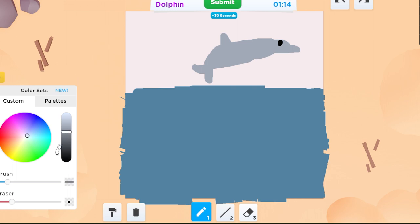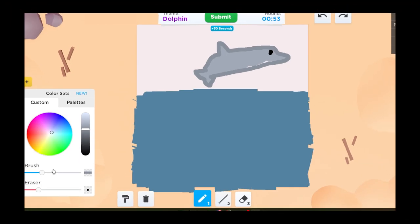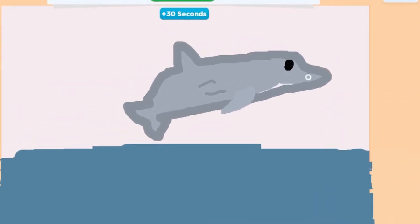I'll do a nice little eyeball and let's add some shading so it makes it look like I'm really good at this game. Oh, I just missed the whole line. Ooh, okay, that's not bad. Do they have gills or is that sharks? And then I'll do like a fin. Wait, that kind of looks good.